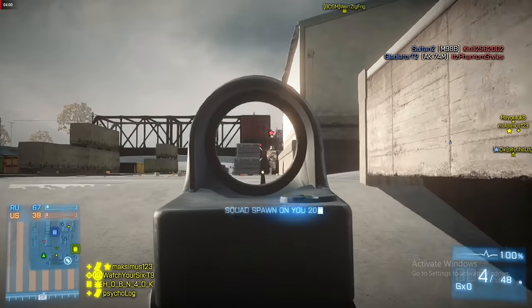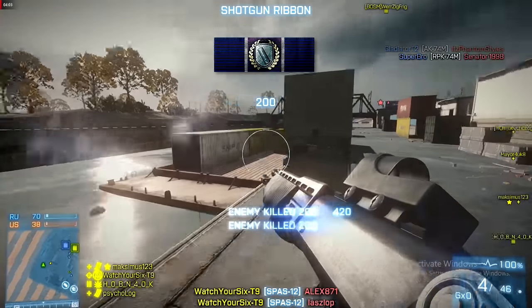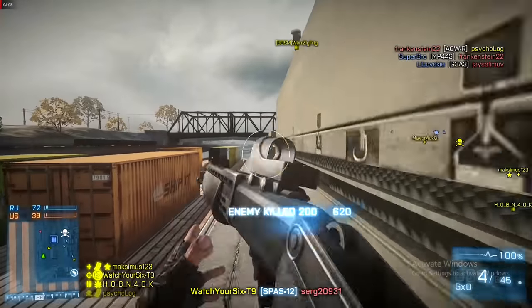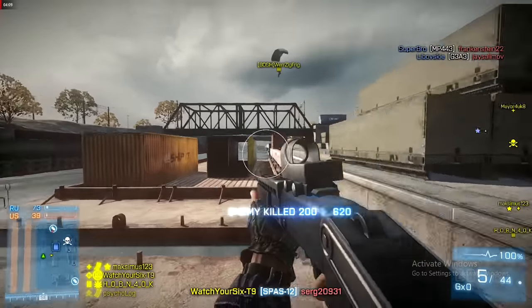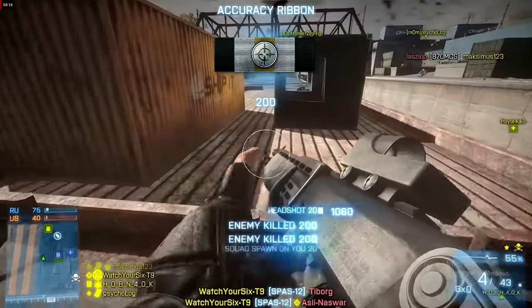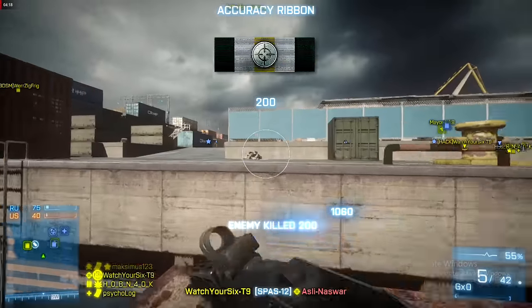Moving on, he sent in a Noshar Canal streak with the Spaz-12. This thing is an absolute beast in close quarters and is surprisingly good at medium range as well. If you land a lucky shot, you can do a whole lot of damage. This streak goes on for around 60 seconds as he dominates the enemy team on this classic Battlefield 3 arena.